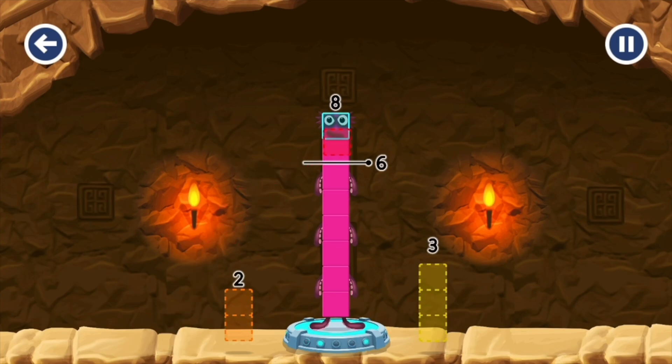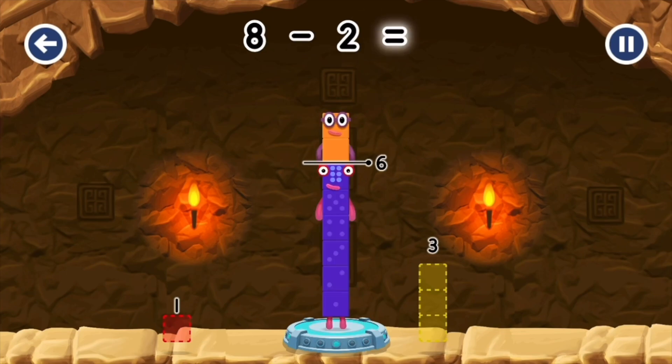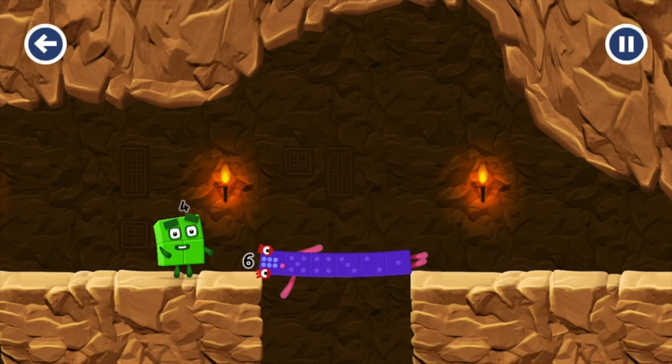Take number blocks away from 8 to leave 6. 3 — try a smaller number. 1. 2 — that's not quite right, try again. 2 — that's right! 8 minus 2 equals 6. Well done.